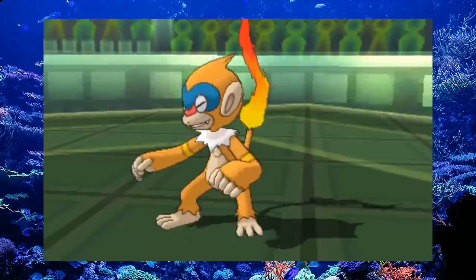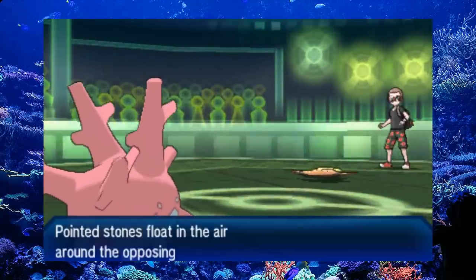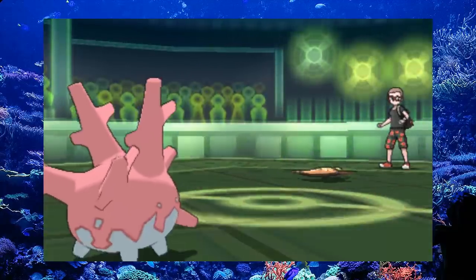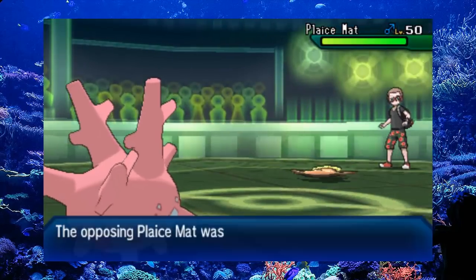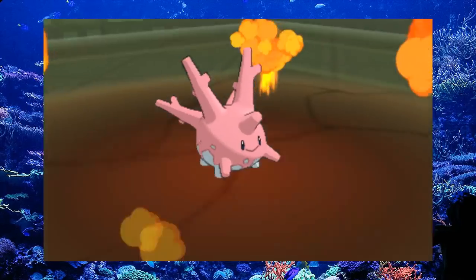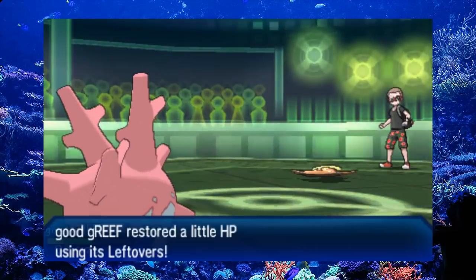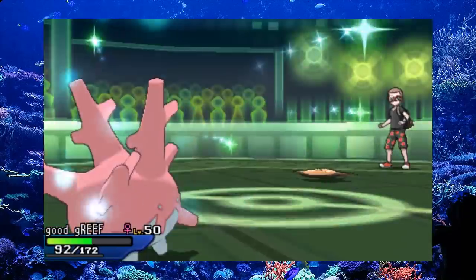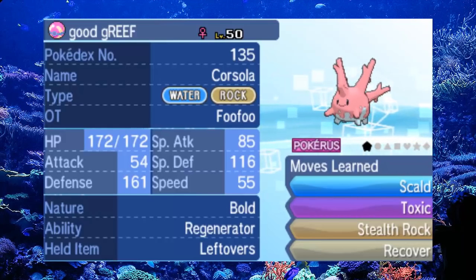It's just all-round much more reliable as a pivot and as a utility Pokemon. The best way to celebrate this stat buff is on a typical utility set. That's going to be Scald to get some burns, Stealth Rock, and Toxic — which is really good for hitting other walls. Then you can recover as they get weaker and weaker. Regenerator works really well here. It can be a great pivot to switch in on some normal types or flying types, resist their attacks, and then switch out again and passively heal health.